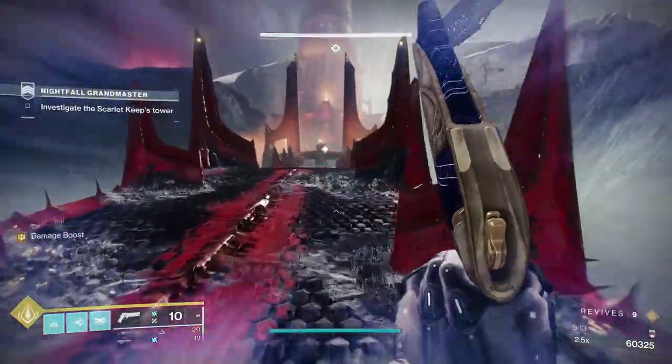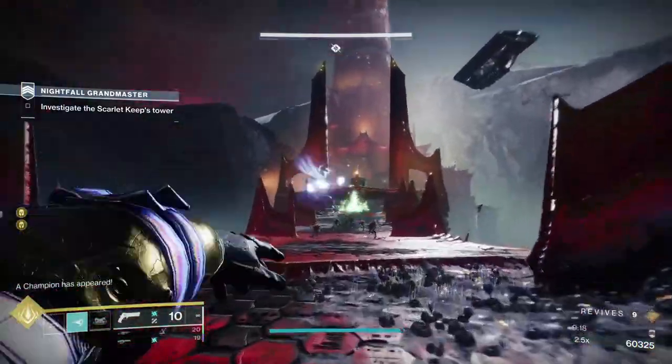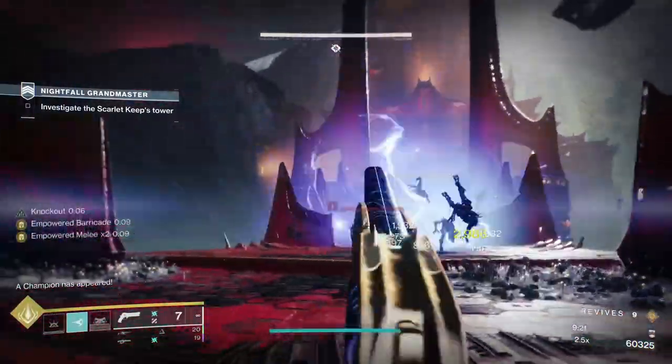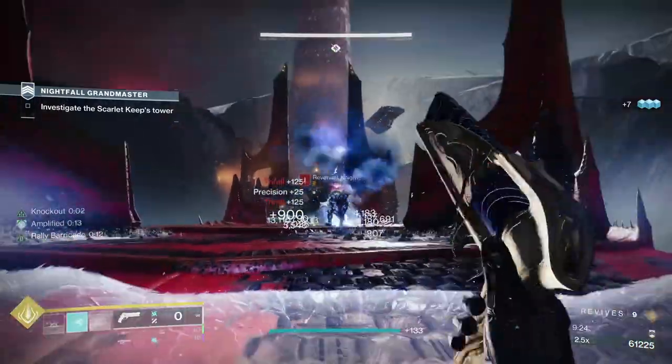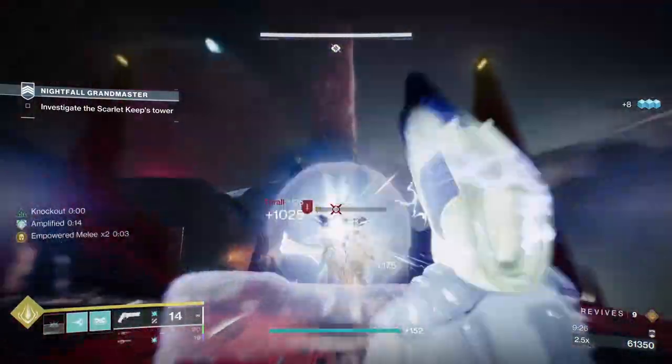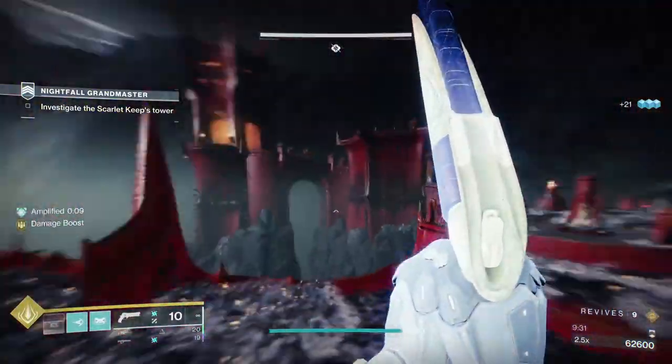Once you move up to this groove here, you're going to get a wave of adds spawn in — basically a bunch of thrall, two arc-shielded knights, but you're going to have an unstoppable way over there in the background. You don't want to give those knights a chance to get their melee attack off on you.